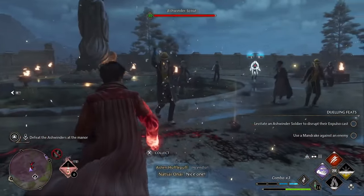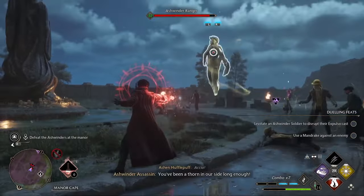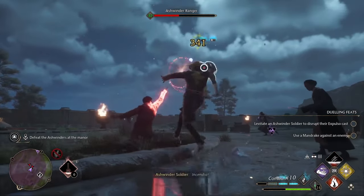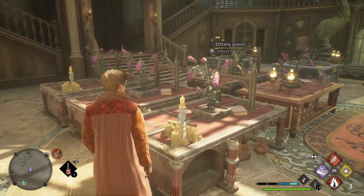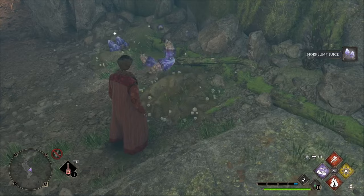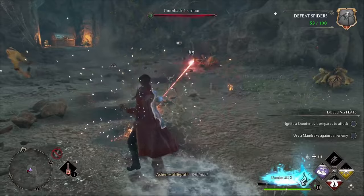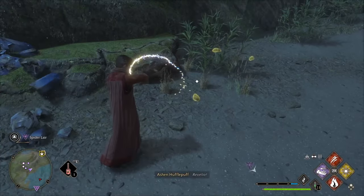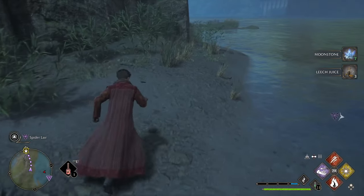Not only does Maxima double your spell damage, it also breaks through shields, so you don't have to worry about breaking shields with the correct colour spell. What's great about this setup as well is that both potions are easy to get the ingredients for. For Wiggenweld potions just grow dittany leaves and pick up horklump juice from mushrooms. For the Maxima potions you just kill spiders, pick up the fangs, and go to riverbeds and grab leech juice — it's one of the easiest ingredients to find.